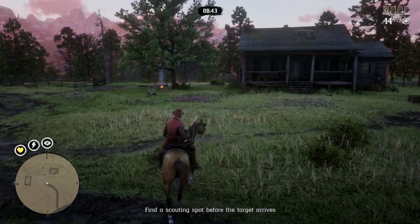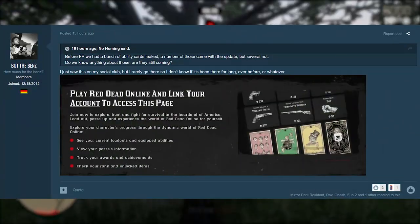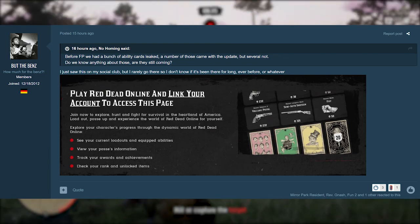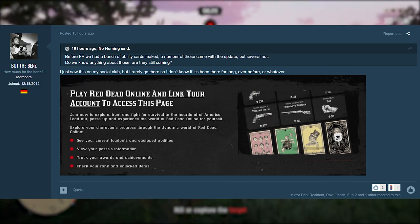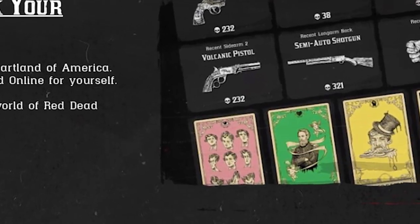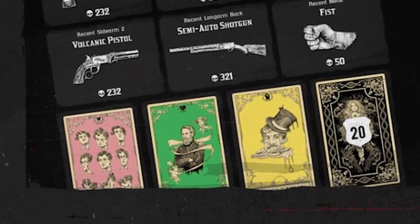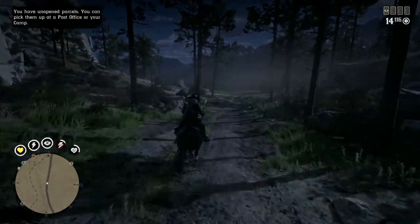First up, new ability cards. Major shoutout to the user ButTheBenz on the GTA forums. He posted an image accompanied by his post which said: 'I just saw this on my social club, but I rarely go on there and so I don't know if it's been there for long or ever before.' Upon taking a closer look at this image and analyzing the ability cards featured under the semi-auto shotgun in the bottom right, we can clearly see two ability cards that are currently not in-game. And apologies for the quality of this image - this is the best I could get off of the social club itself. The reddish-pink card is the current A Moment to Recuperate card already in-game.